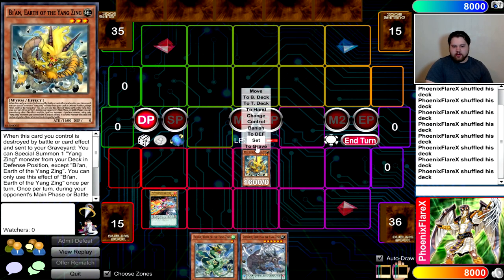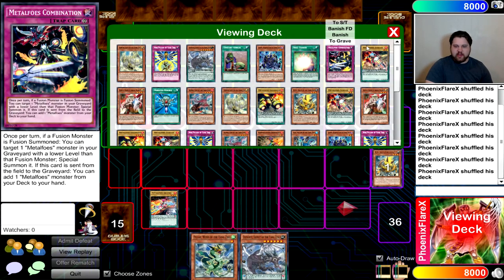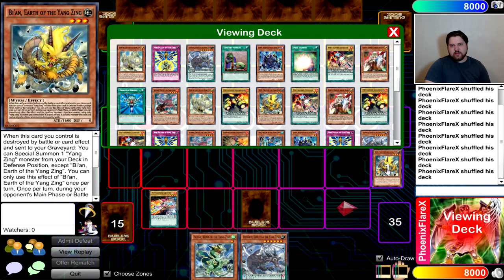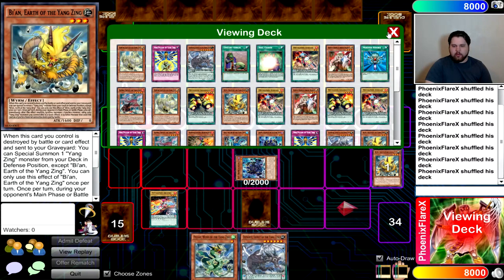This combo requires four cards: a Metal Foes monster plus any three Yang Zing cards, as long as one is a normal-summonable floater or just Jiao Tu itself. What you're going to do is scale your Metal Foes card and Normal Summon your floater. Use your Metal Foes card to pop your Yang Zing and set Metal Foes Combination from your deck to your Spell and Trap card zone. BN will then trigger to Special Summon Jiao Tu from your deck.